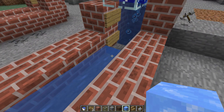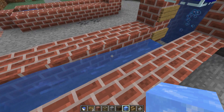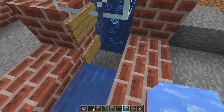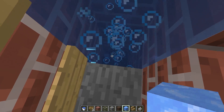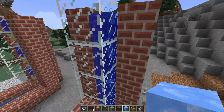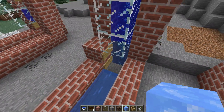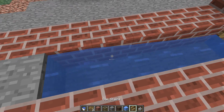Long story short, the ice isn't working — doesn't really matter what kind I use. So the next step was to dig down. I have a soul sand block a few blocks down; the bubble column still works and I get shot up if I go in it. That's awesome for the player, but talking about mobs here — I figured maybe I could slide them off the edge of the block.